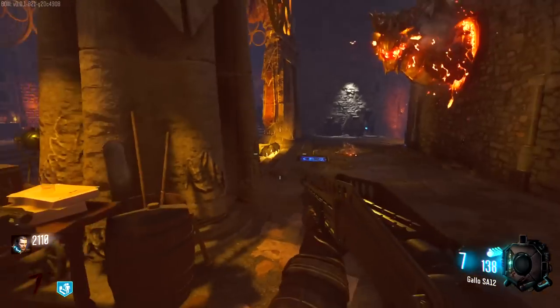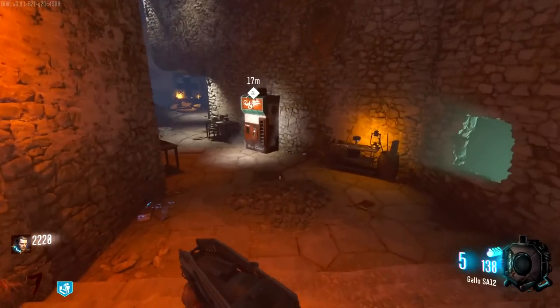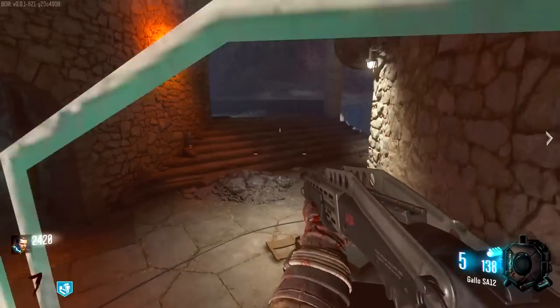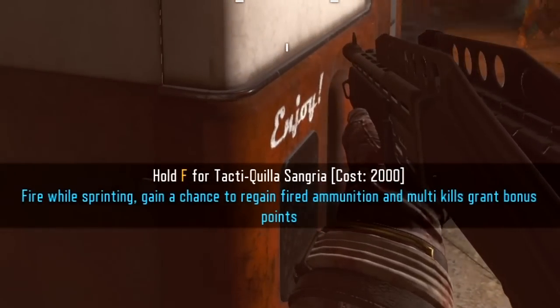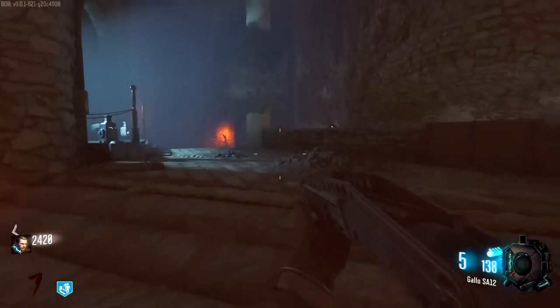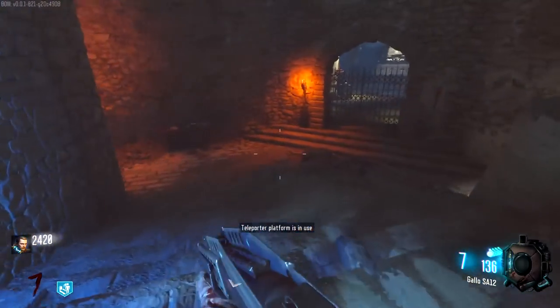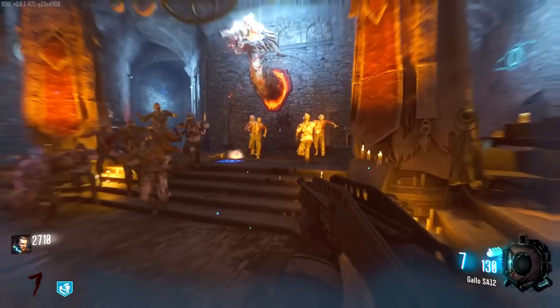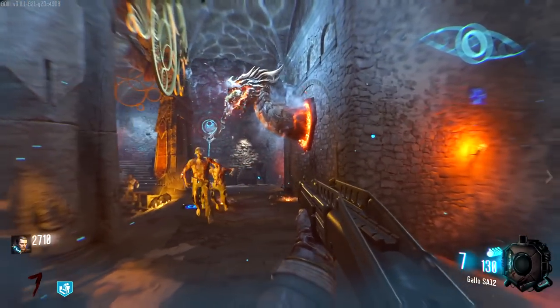We've got some kind of cool perk machine down here. Let's build up one of these souls. Tactic Healer or something? Firewall — it tends to regain ammo or something. I'm assuming it will show us where the exfil is in like a couple of rounds, like on round 10, since it's been showing us where things are anyway.